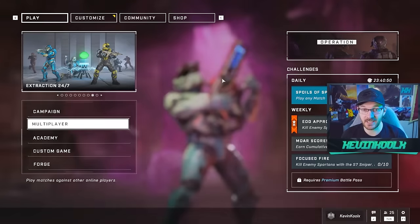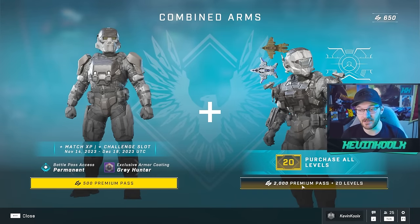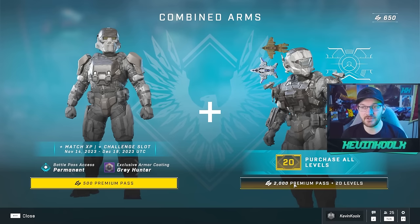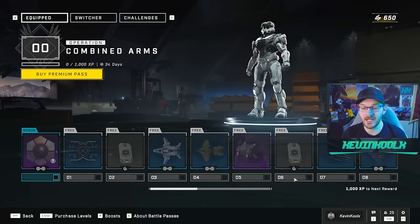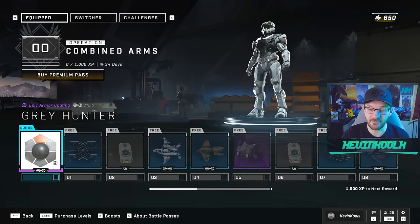There is also an option where you can buy out the pass outright right now for 2,000 credits, because it's 20 tiers, so that makes sense if you just don't want to bother grinding out the entire thing. But you can do this all for free by just playing the game, which we'll get into a little bit later. Let's check out everything that's in this pass.